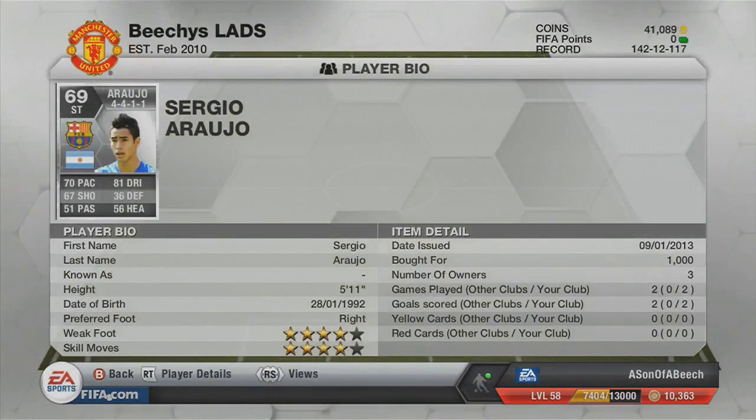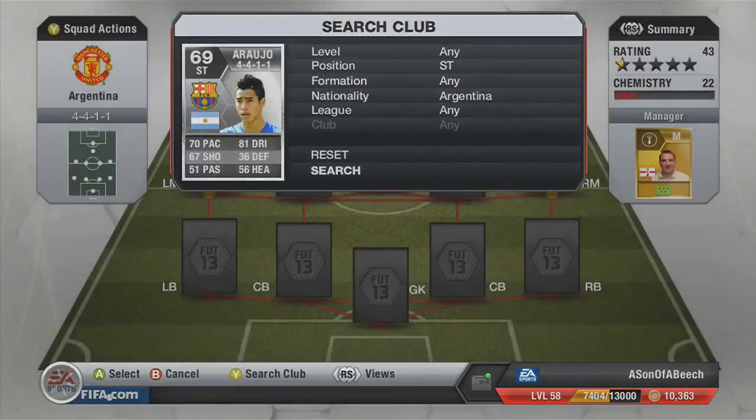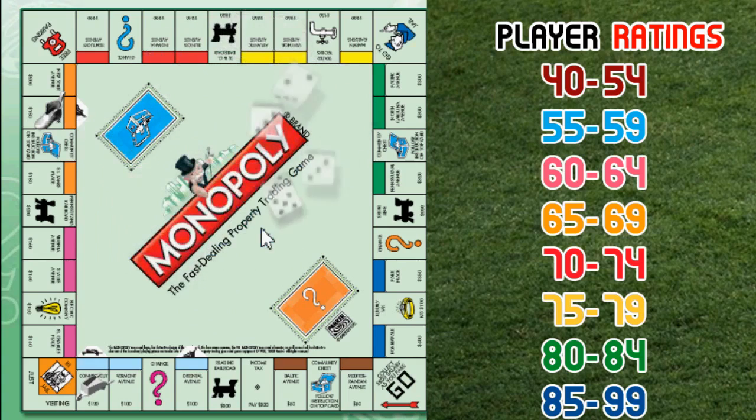We do land on an orange, so we get to pick up a really nice player - Sergio Arrayo, bought for 1,000 coins, 4 star weak foot and 4 star skill moves. Looks like a possible hidden gem. He was alright when he played for me, not gonna lie.